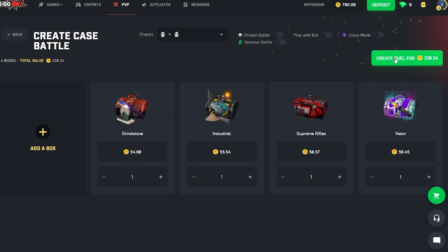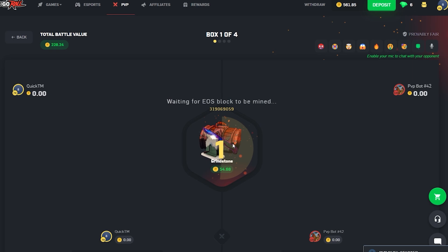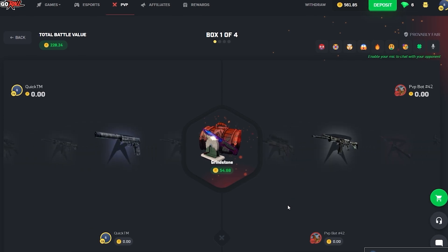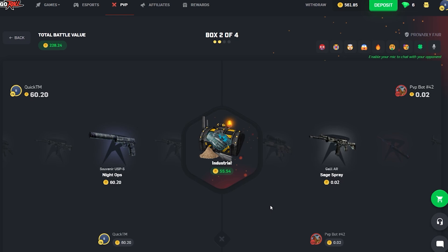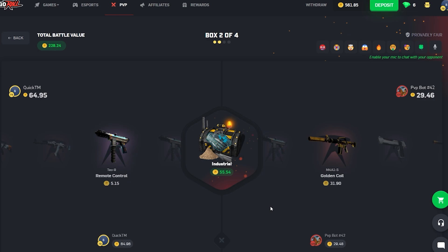We've got four boxes here, doing a 1v1 starting out with the Grindstone case — this one can be quite volatile. Not a bad start, 60 coins, getting the cost of the battle back. Here comes the Industrial — some nice gloves in here if you can get lucky enough and hit them, maybe not today.